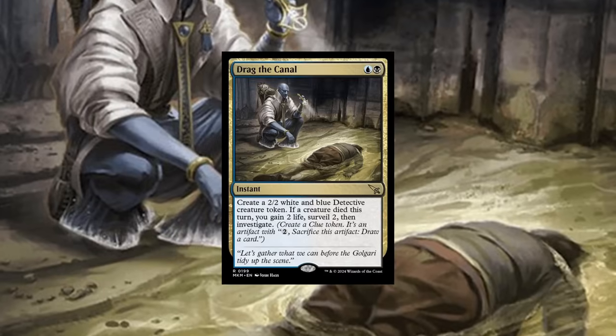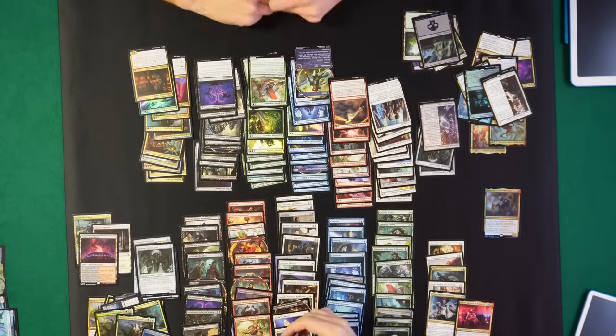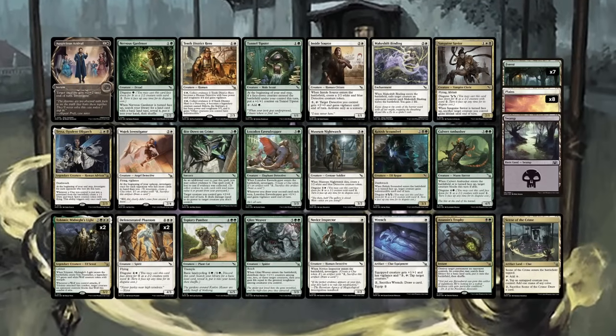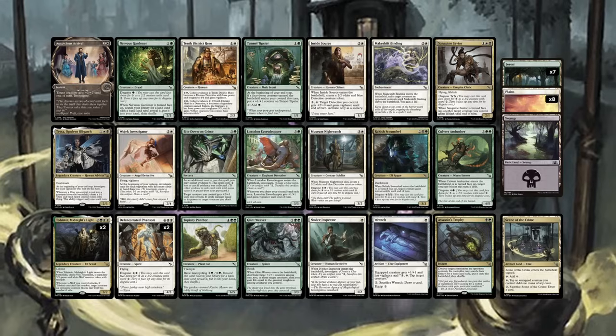Oh, I got another rare dual land and another Tolsimir — whoa, three rares in a pack! How is this fair? I got the rare Rakdos land, a second Tolsimir so my deck will probably contain two Tolsimirs, and I got Drowned Canal, which is super powerful — probably constructed-playable. And one of my two Tolsimirs will make a Voya token. Okay, so we unpacked everything and I'm super excited for my deck. Not only did I open a Tolsimir as my pre-release promo, I also opened another Tolsimir, so my green-white deck looks great.